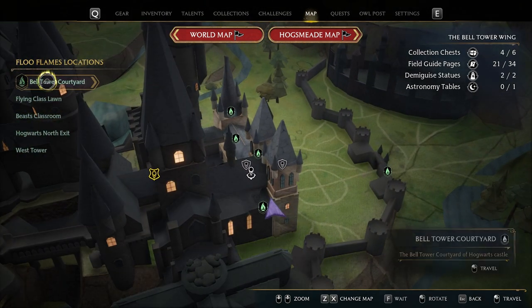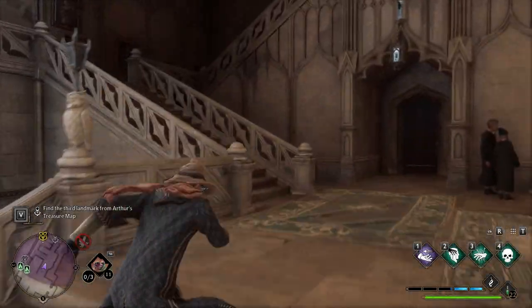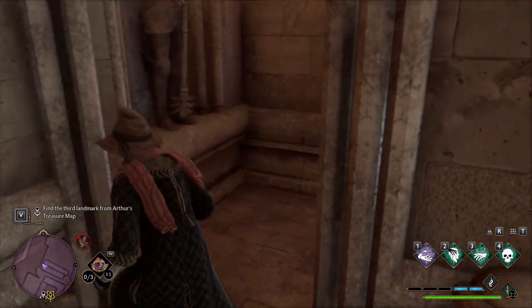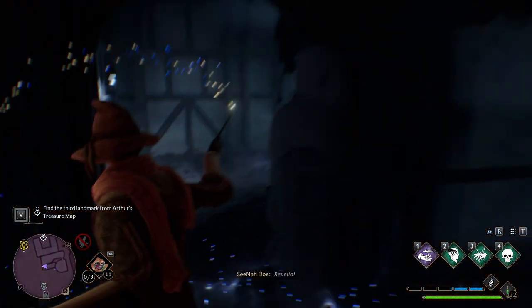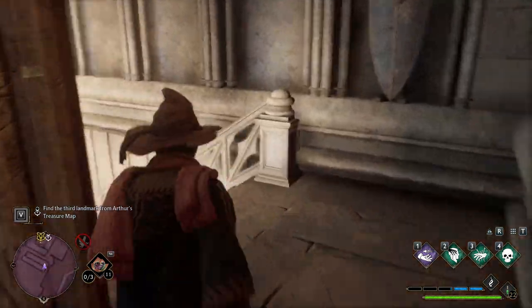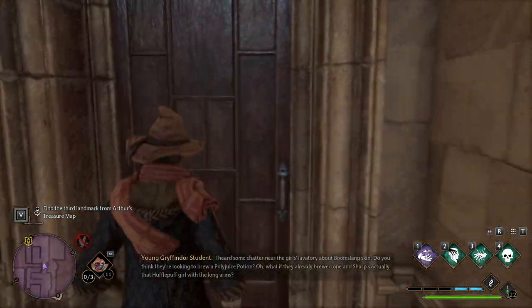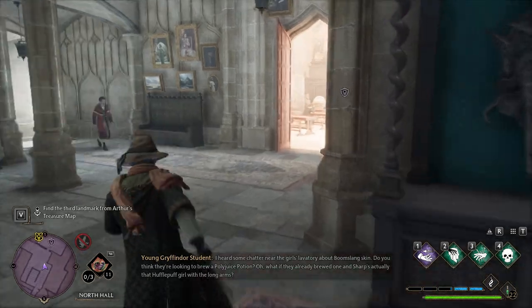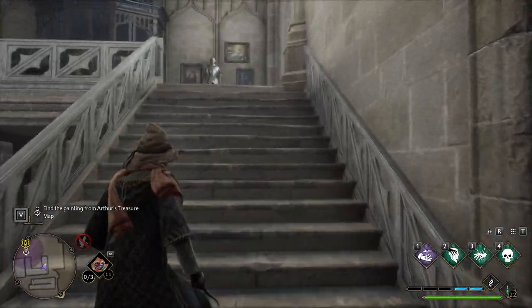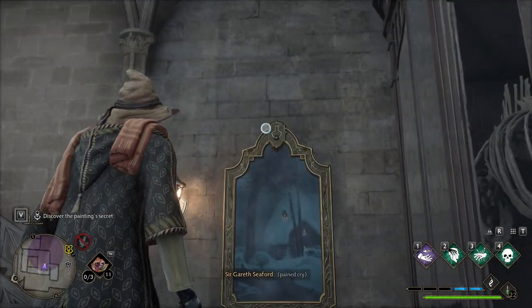So we went to the Bell Tower Wing, Bell Tower Courtyard, and that's where we're at right now. Going up these stairs and through here. This stairwell looks promising — go up here. This looks like the portrait from the map, so it's to the left of this.